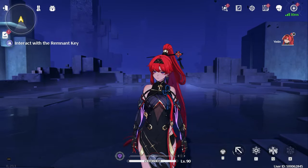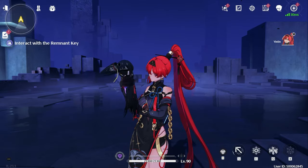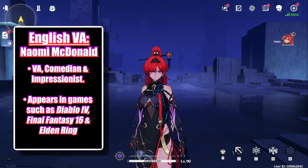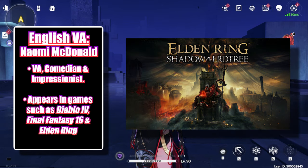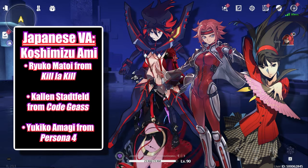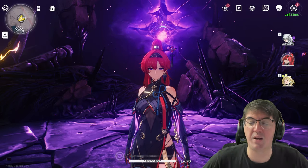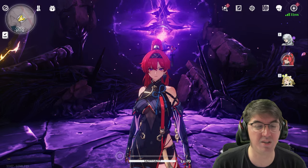For a final bit of fun, I like to highlight the voiceover artists who bring characters to life, since voice acting is often overlooked. In the English dub of Wuthering Waves, Yin Lin is voiced by Naomi McDonald, a British comedian who has appeared in games such as Final Fantasy 16, Elden Ring, and its expansion Shadow of the Erdtree. In the Japanese dub, Yin Lin is voiced by Koshimizu Ami, who you may know as Ryuko Matoi from Kill la Kill, Kallen Stadtfeld from Code Geass, or Yukiko Amagi from Persona 4. And that's going to do it for how to play Yin Lin — let me know in the comments if I missed anything, and if you made it this far, thanks for watching, consider leaving a like and subscribing, and I'll see you in the next one.